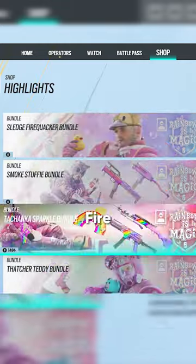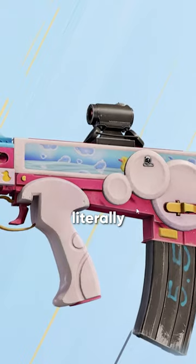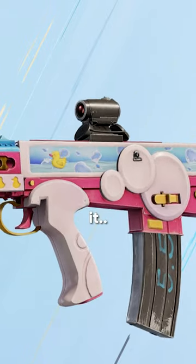It's called the Sledge Fire Quacker Bundle and it includes this skin that can be used on both Sledge and Thatcher. It literally has animated swimming ducks on it.